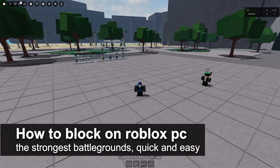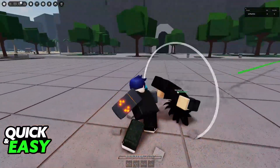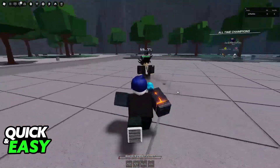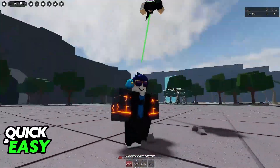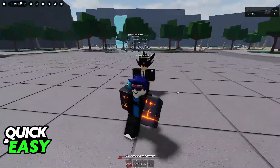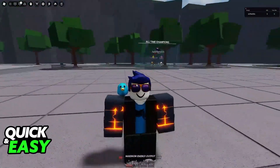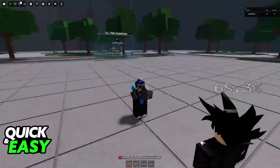In this video I'm going to teach you how to block on Roblox PC in The Strongest Battlegrounds. It's a very easy process, so make sure to follow along. I'm going to go over all of the controls and how you can block specifically on PC. All that you have to do as any character is press F.